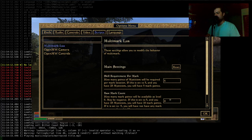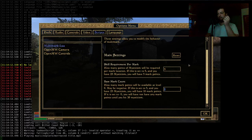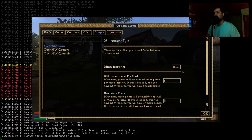A sane default here: base mark count — I think zero is fair. If you have less than five mysticism, you probably shouldn't be marking. Five skill points per mark — I think that's a great level. I have zero complaints about these defaults and will use them.